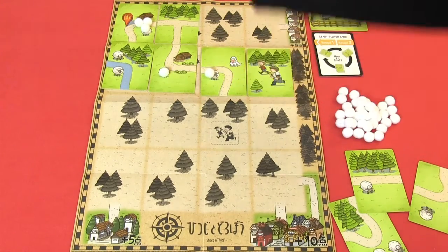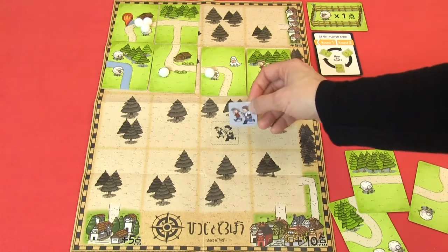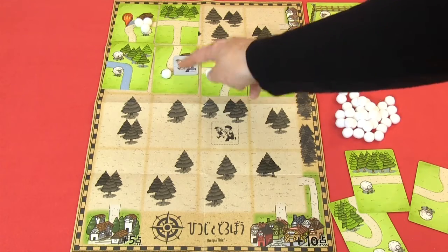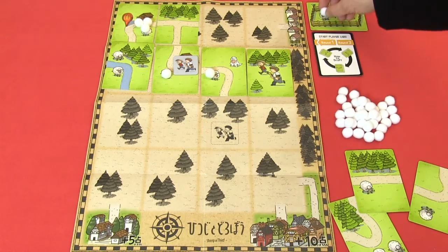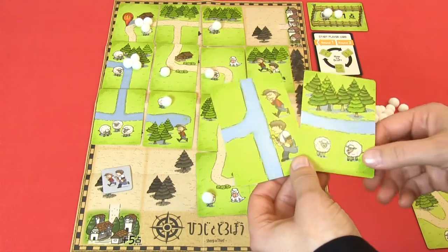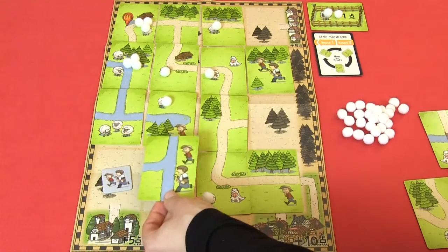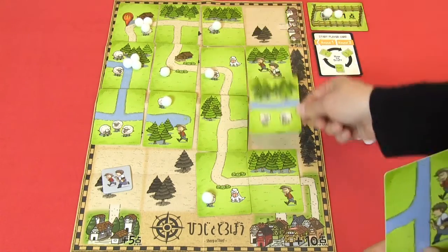When you move the thief, all players have to move their thief token as well — the thief on all sheets will be on the same spot. So if you move it to a certain position and any opponent had unprotected sheep on that spot, you would receive their sheep. You cannot place a card where the thief token is. It can happen that you have cards you cannot place on your sheet due to the thief or water rules.